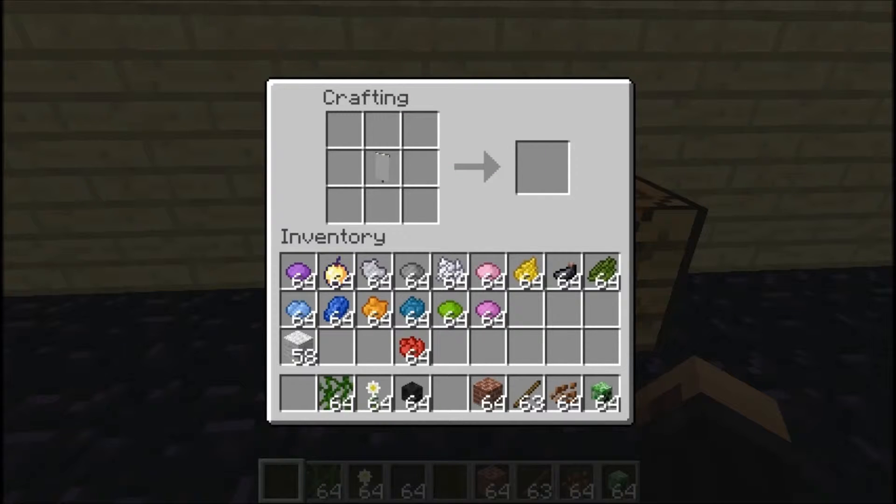If you just want a little one in the corner, you can do that and put it there, and put it there — but you can't put it there. And if you want a little arrow, you get the banner and put an arrow above it and it will do that. Of course you can do it the other way too.